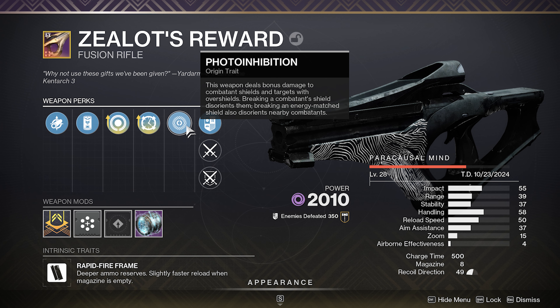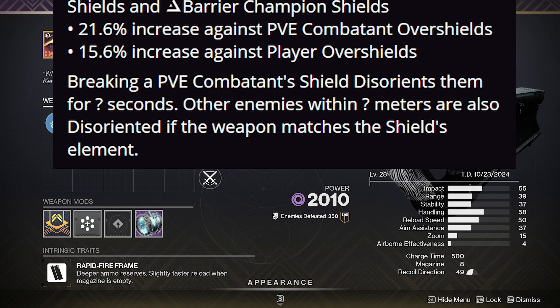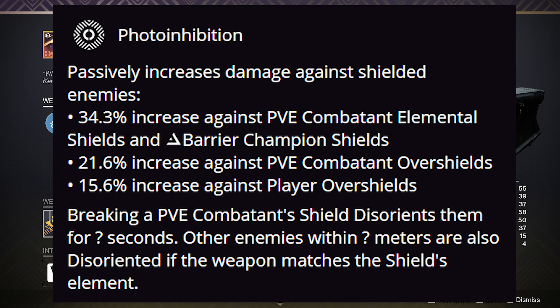Photo Inhibition — this weapon deals bonus damage to combatant shields and targets with overshields. Breaking a combatant shield disorientates them; breaking an energy-matched shield also disorientates nearby combatants. Passively it gives 34.3% increased damage against PvE combatant elemental shields and anti-barrier champion shields, 21.6% against PvE combatant overshields, and 15.6% against player overshields. Breaking a PvE combatant shield disorientates them for around 4 or 5 seconds.